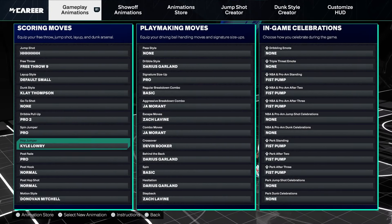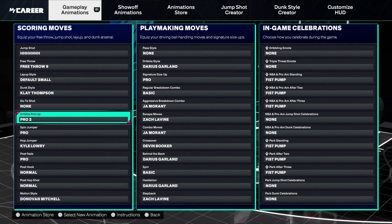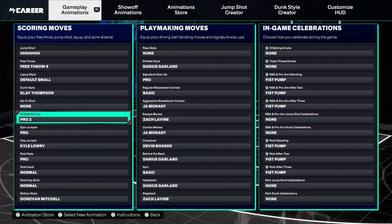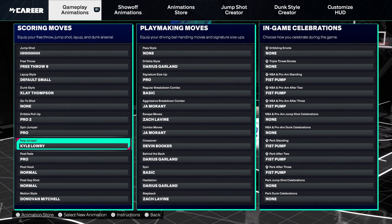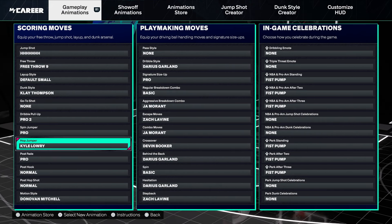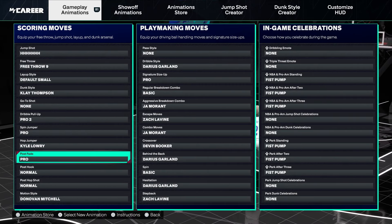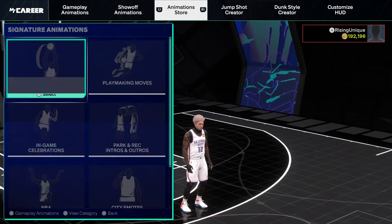For my drill pull-up, it's Pro 2 — that's the fade I've been using this whole time. Make sure you have Kyle Lowry hop jumper so you can do the Chad Mutter slide. And go with Donovan Mitchell motion style as well.